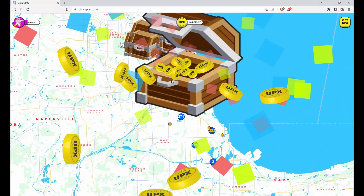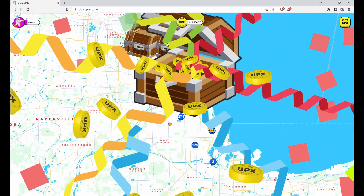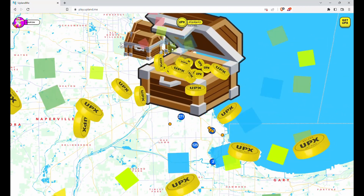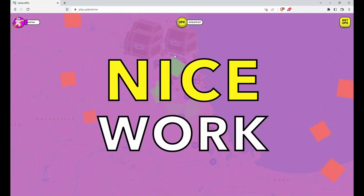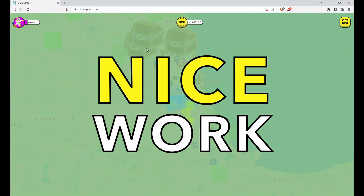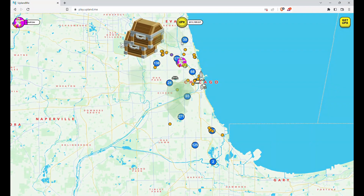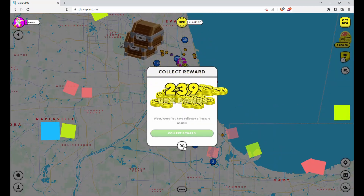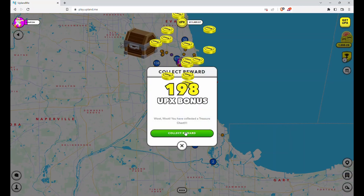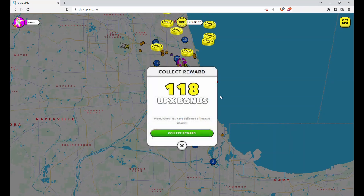We're almost through. Luckily the unboxing doesn't take as long as the actual hunting, otherwise this would be a long video — I think I spent two or three hours hunting. This one gives 290, two more chances to get a big one. 290 — this is the last chest, just 290 UPX.